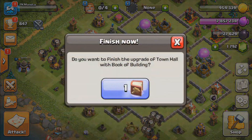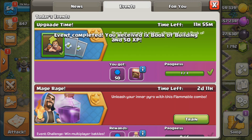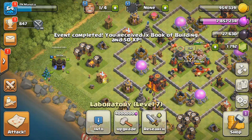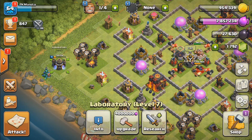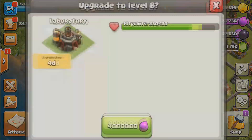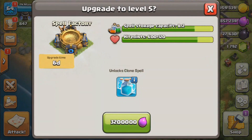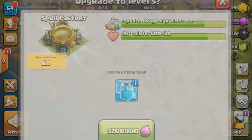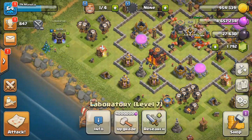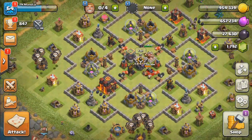We're going to use the Book of Finish because there's an event right now to get another Book of Finish and we'll claim that. We have a lot of Elixir and I think we'll have more than enough to upgrade our Laboratory and Spell Factory. I'm going to put down my Spell Factory first so we can hold 5 spells — that's really important. Then we'll finish it and put down our Laboratory since we have more than enough Elixir for that too.